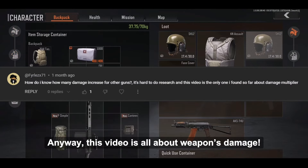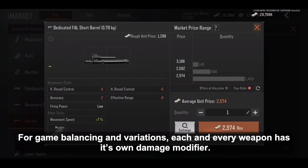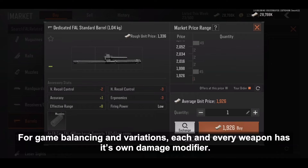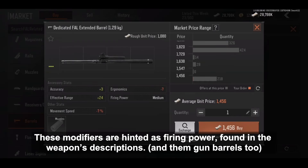This video is all about weapon damage. For game balancing and variations, each and every weapon has its own damage modifier. These modifiers are hinted as firing power found in the weapon descriptions.